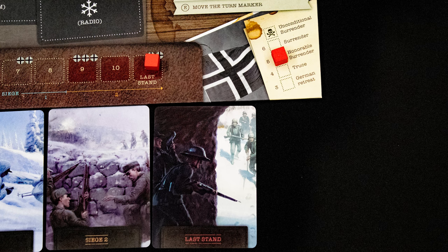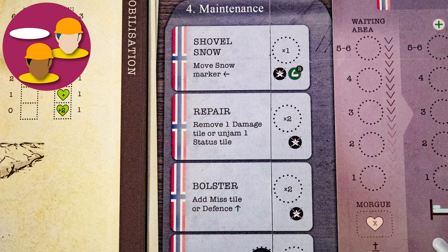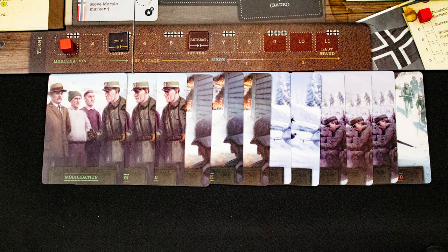You win the game if enough defenders survive the last stand, and you lose if the surrender track advances. For action programming, you place all your tokens onto the board and then resolve their actions. Each turn starts with drawing an event card from the matching stage deck.